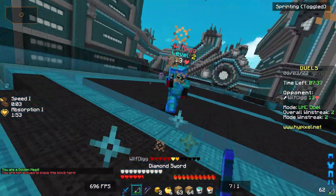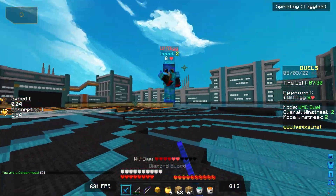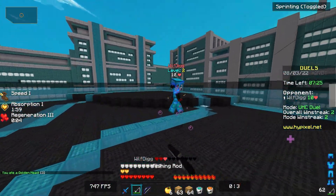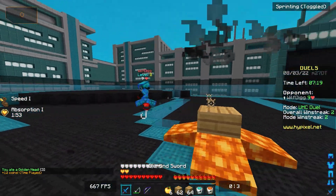You get some very good hit detection on this client — it feels smooth to use. This guy's hacking, so I guess we're about to find out if we can beat a cheater with the official Hypixel client. He's not got very good hacks, but he is cheating — it's like some weird crit hacks. Can we kill a cheater with the official Hypixel client? We're about to find out.